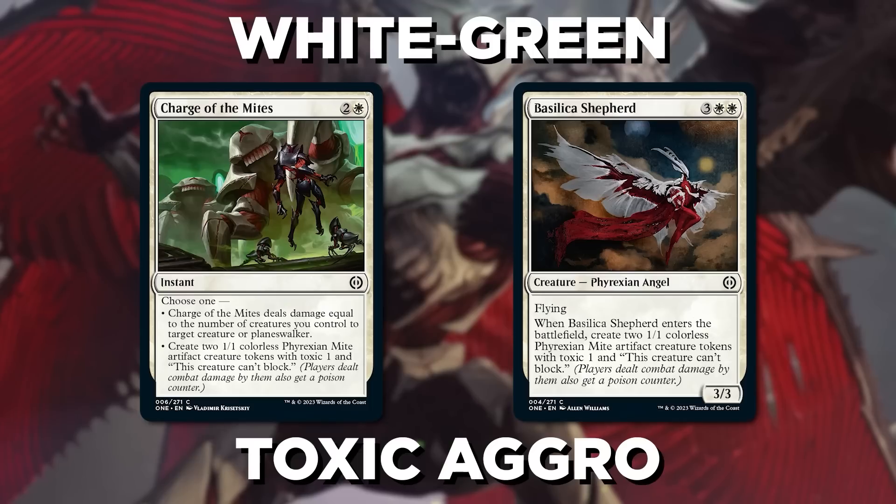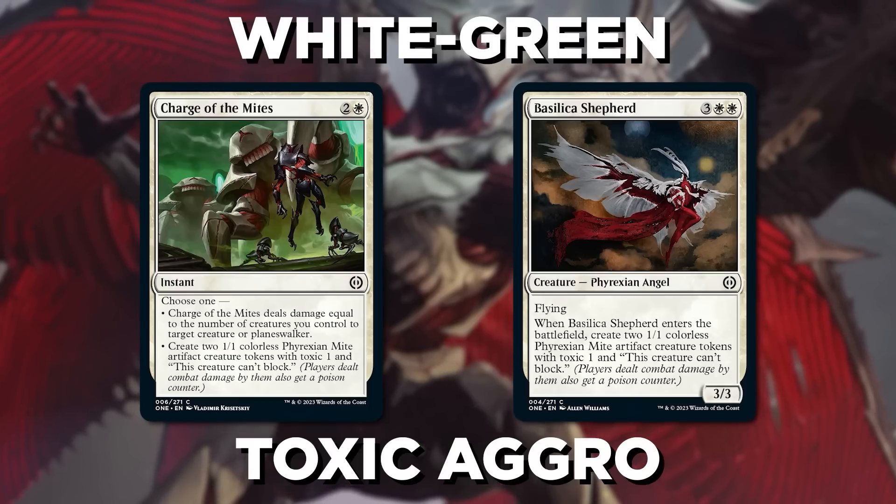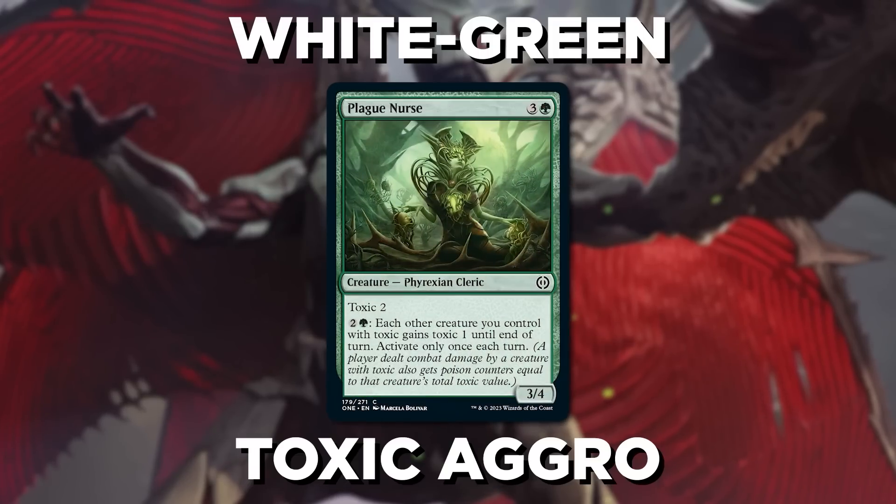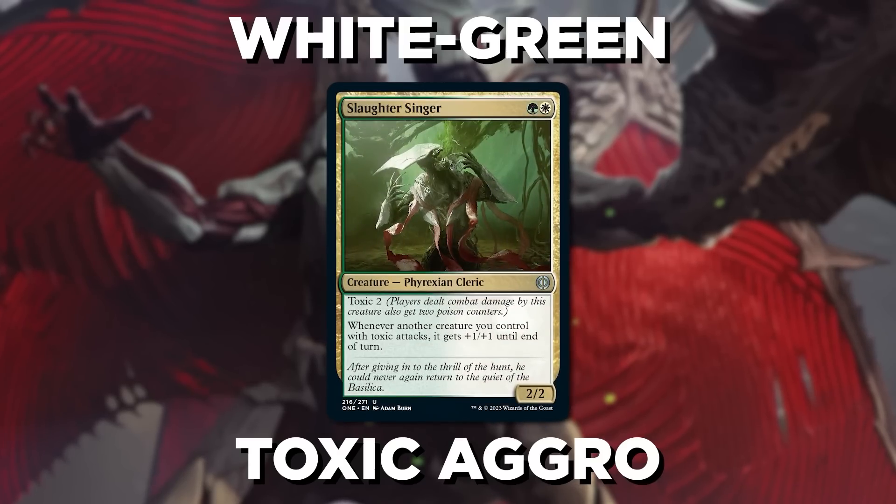Like whose Might tokens? Well, White-Green has them in spades with Toxic Aggro. Make some tokens through a card like Charge of the Mites or Basilica's Shepherd, then amp up their toxicity with cards like Plague Nurse. Your opponent will speed toward that ever-deadly 10 poison, and Slaughter Singer makes them all a little bigger. If the poison doesn't get them, the damage is still plenty threatening.